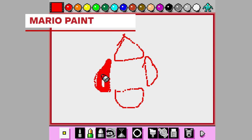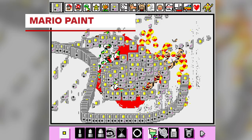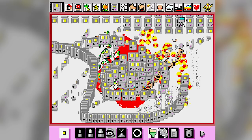Mario Paint is too good for this world. This bizarre collection of minigames and creation tools allowed us to make some truly strange pieces of impressionist art. That said, having this in the SNES Classic would have required Nintendo to also bundle in the strange mouse peripheral.